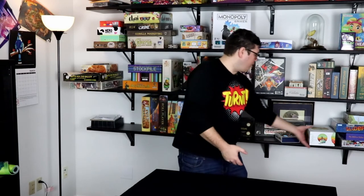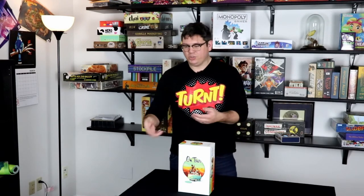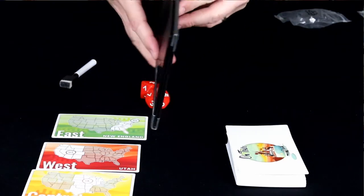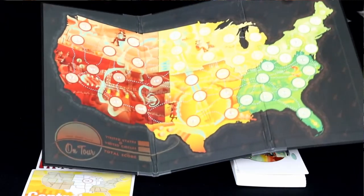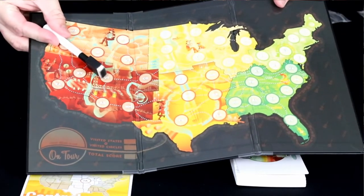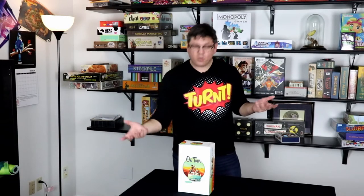There are a ton of roll-and-write games I could include, but my small box restriction ruled most of them out — except for On Tour, because BoardGameTables.com really amped up the production. The gameplay is simple: you roll dice and choose from three cards to place a number on your map. You are a band charting where you'll tour in the United States. Cool theme, fantastic components, and supports many players including solo.